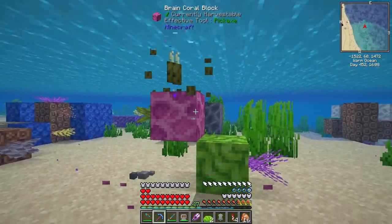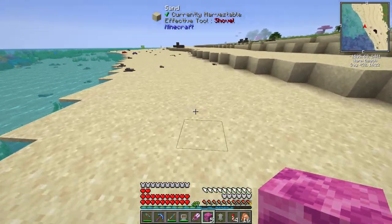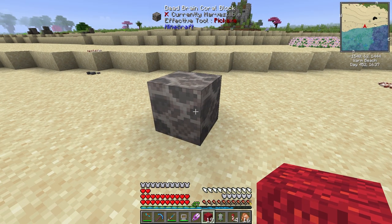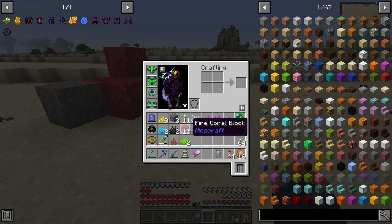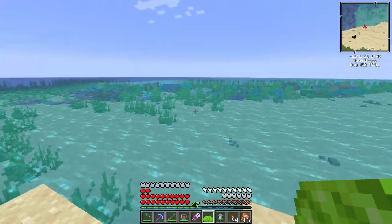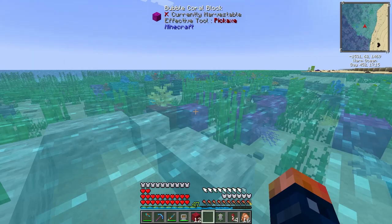Now if you're coming from modded 1.12 and think these blocks look fantastic and super brightly colored, let me burst your bubble - because as bright as this block is when we touch it in the water, as soon as you place it outside of water it's going to eventually dry out and die. Your coral may look nice in your inventory, but it doesn't stay bright. Unless you place it in water - if you place it in water, it'll stay. But as soon as it's placed outside of water, it's going to die on you.